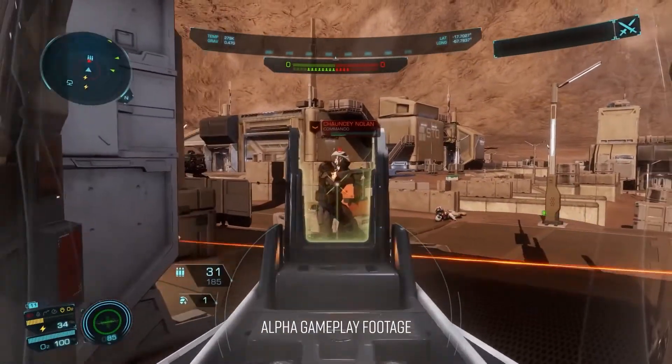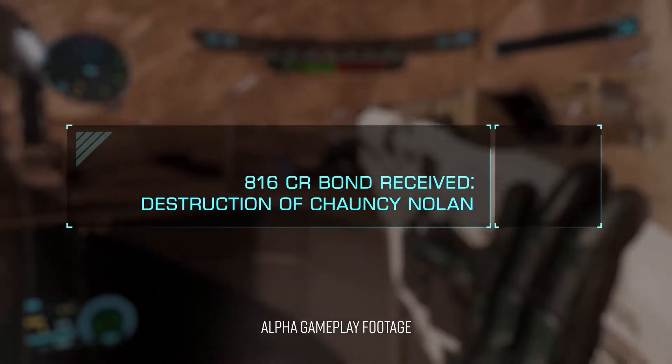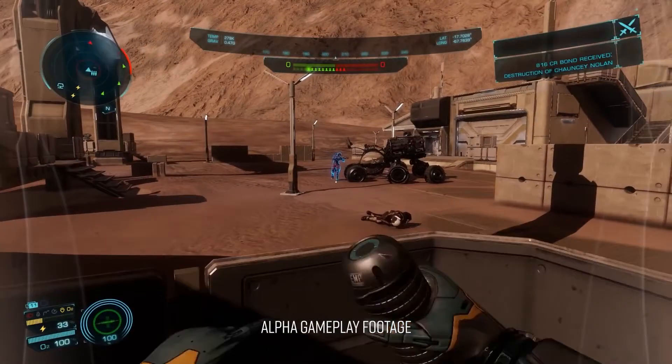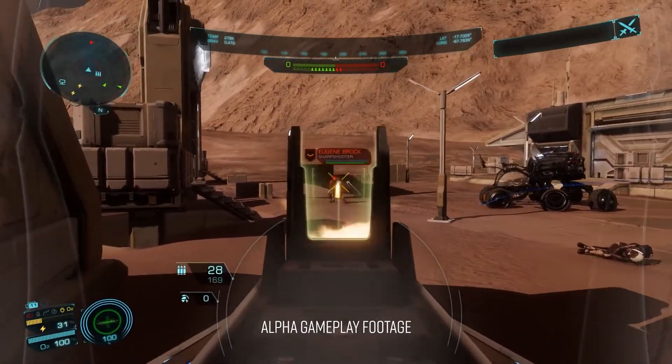You can trade your Combat Bonds for credits. You'll get Combat Bonds for every enemy that you kill, and the value of those Combat Bonds scales to the rank of those enemies. If you die during the Conflict Zone, don't worry — you won't lose any of the Combat Bonds you have acquired.